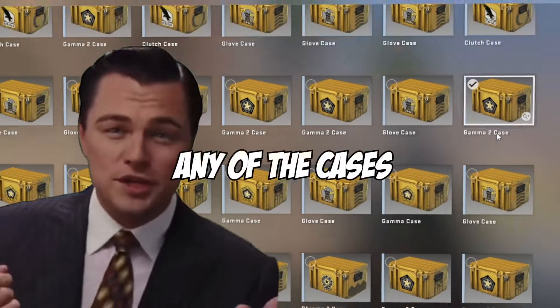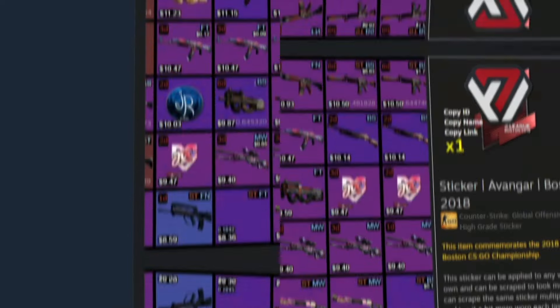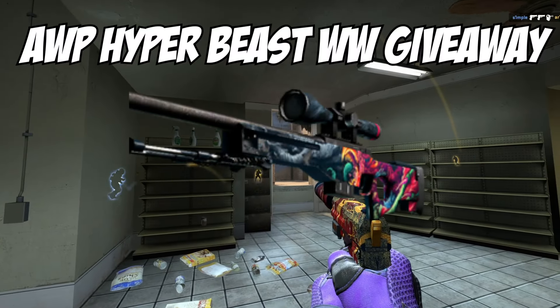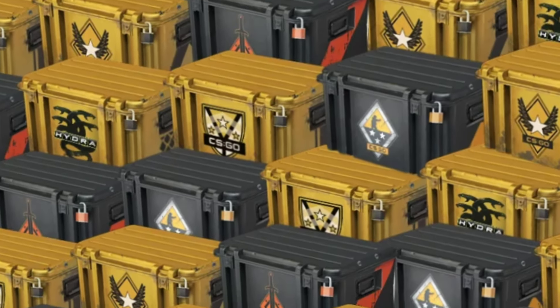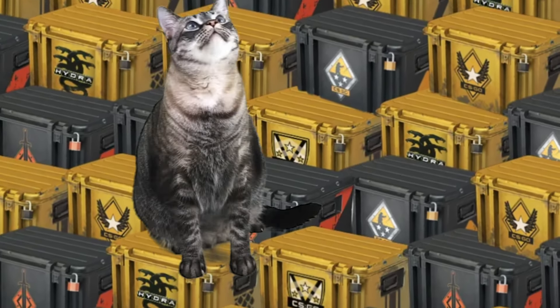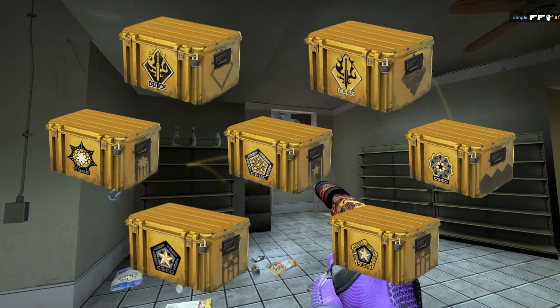Of course, I will not be selling any of the cases that I'll be showing here. My two accounts are in the description and their inventories are public. And to help you guys start out with investing, I'll be giving away this AWP Hyper Beast in the pinned comment down below. Now, the first case category that will be decent investments is what I call the case investments for Pussy. These include the Spectrum cases, the Chroma cases, and the Gamma cases.